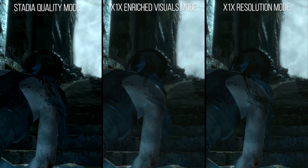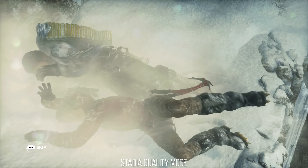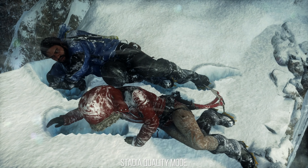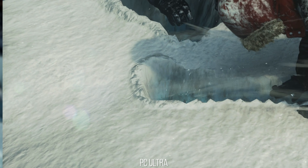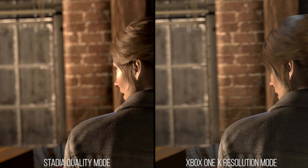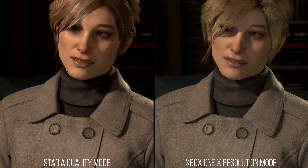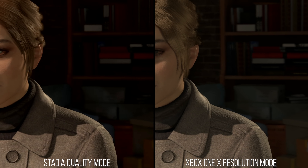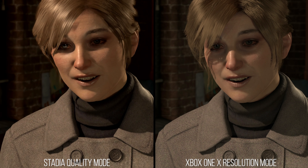Then there are other oversights and cuts which make me scratch my head a bit. Like here in the beginning of the game, the snow deformation is missing the rim decal effect on Stadia, which is present on PC and in all modes of Xbox One X. Or here in the cutscene leading up to the Syrian chapter — this character opposite Lara in the Xbox One X version uses the pure hair rendering method for their hair, which looks really excellent. On Stadia's quality mode, that is missing and is instead replaced by the typical lower fidelity alpha transparency card style of rendering.